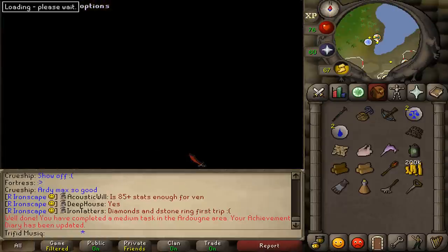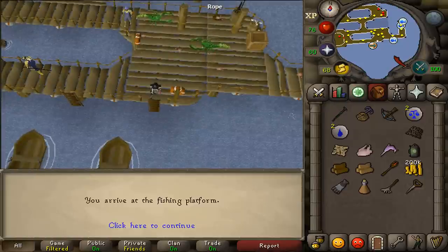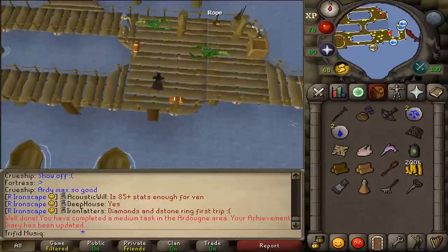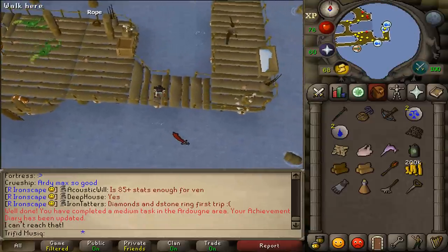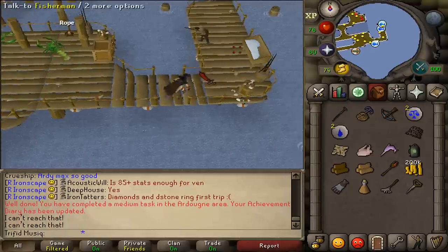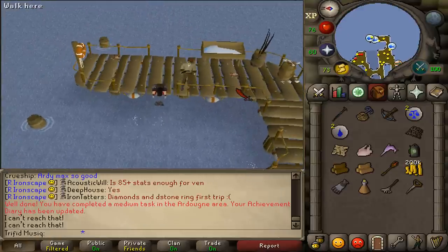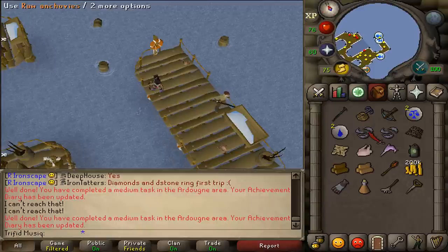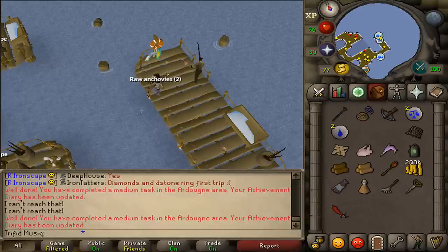Here in Witchaven, where you started the Sea Slug quest, let's talk to Jeb and he will take you to the Fishing Platform. If you have not completed the Sea Slug quest, you will need to talk to Holgart. On the eastern side of the Fishing Platform, you will find a couple of fishing spots. Net the fishing spot - there are a couple of troll spots, so if you can't reach one just try another. When you have caught something, drop it if you don't want it.